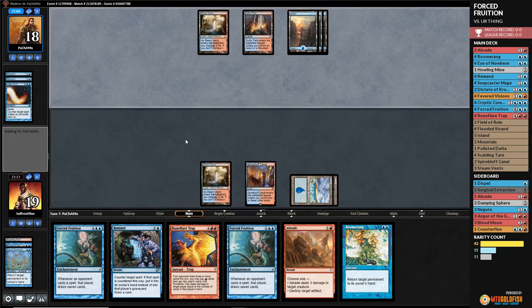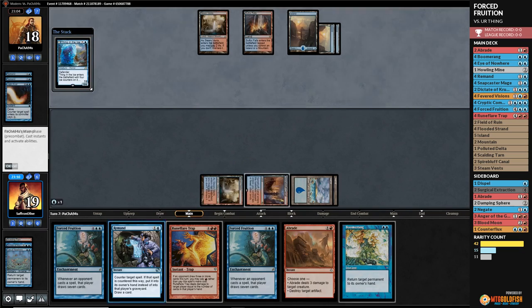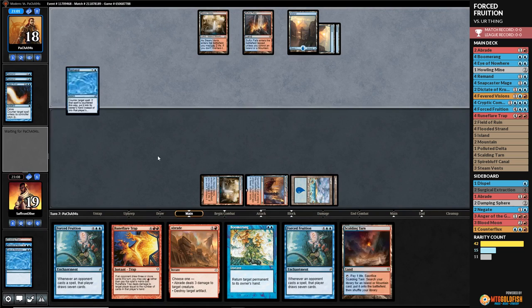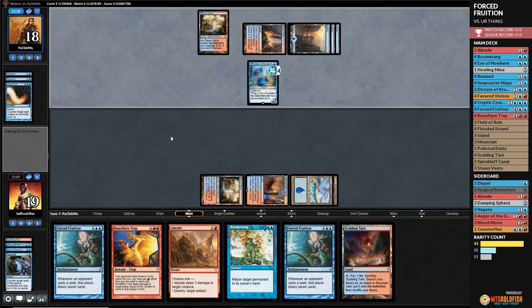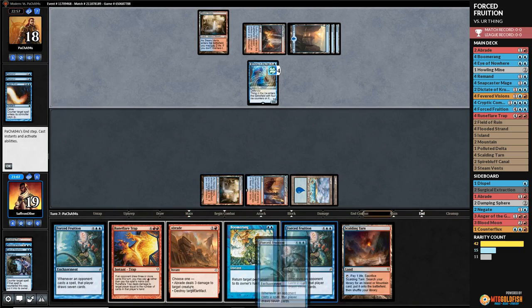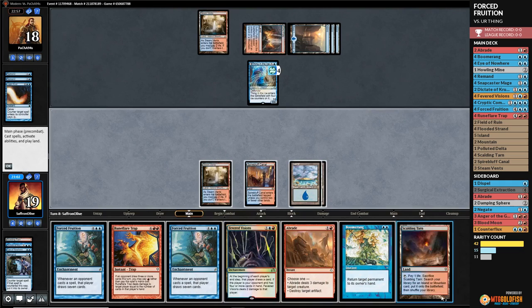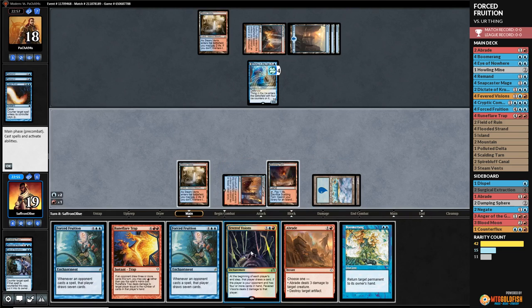Opponent plays another Thing in the Ice, we try to Remand it. There's a land at least. Opponent casts another Thing in the Ice, just keeps coming, and passes. Ooh — Fevered Visions. We play Scalding Tarn and cast Fevered Visions, then pass the turn.